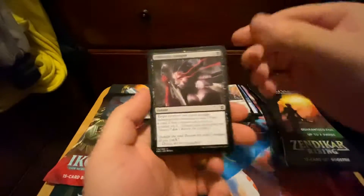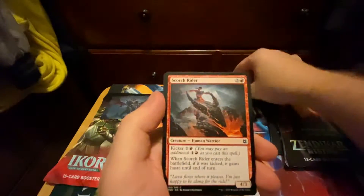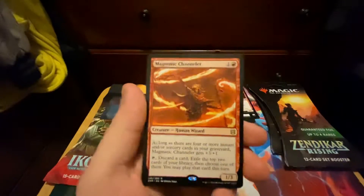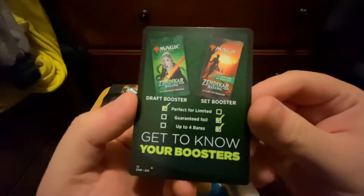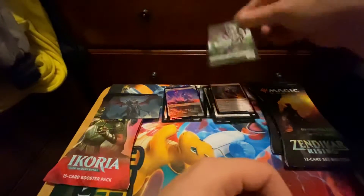Here's the 'Who Gives a Crap Random Card' section, with another Oblivion's Hunger, Scorch Rider, Magnetic Channeler — that's a good rare. And we got a Prowling Felidar Foil Showcase — kind of cool. Guaranteed foil, up to four rares. Let's count up to our four rares, shall we?